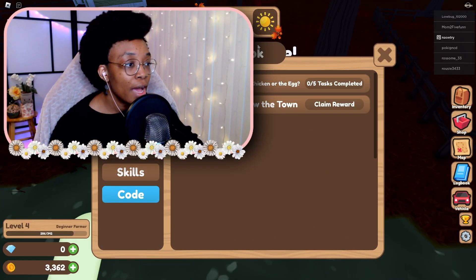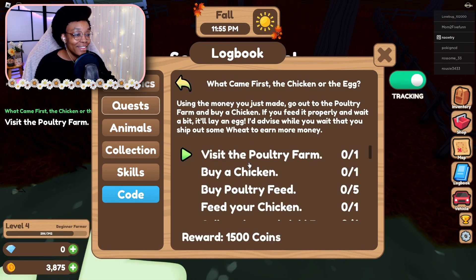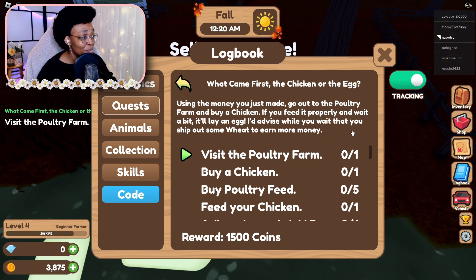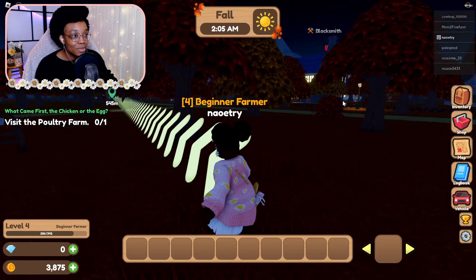What is my reward? A thousand coins — I could have had all that money this whole time! And I have 1200 coins total — I didn't know I was making all this money! My next best task is to get a chicken. 'Go out to the poultry farm and buy a chicken. Feed it properly, wait a bit, and it'll lay an egg. While you wait, ship out some wheat to earn more money.'